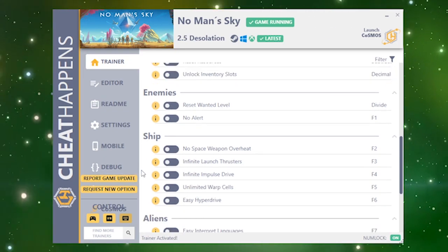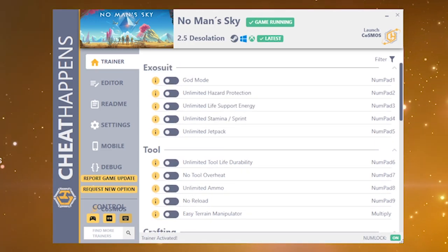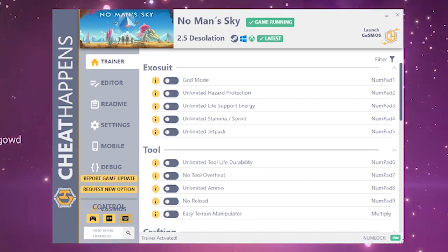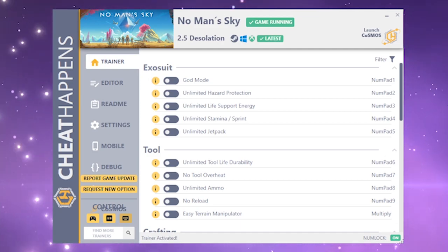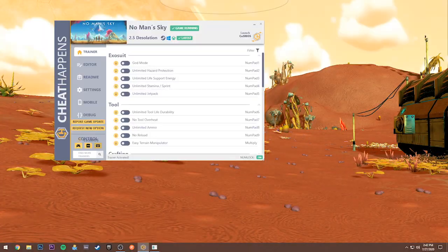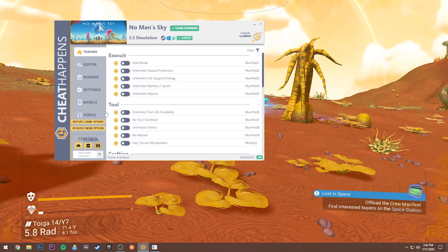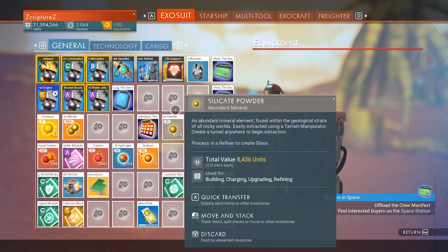The most fun one is the Jetpack for sure — Unlimited Jetpack. I'm going to show you that one, that's the main one I like. I don't like God Mode and all that because it feels like too much cheating. I try to give myself something a little realistic, something I'd love to see but that's not officially in the game. So let me load that cheat up — that's either Numpad 5 or I can just click on it. Let me also give myself some life support because this will kill you if you're in the air too long.